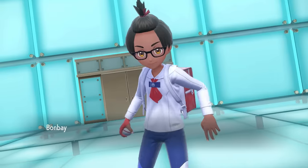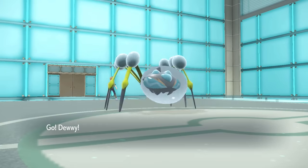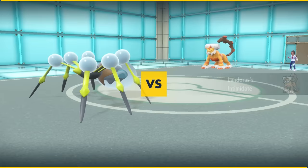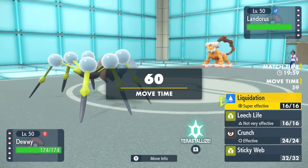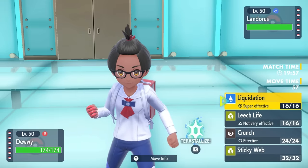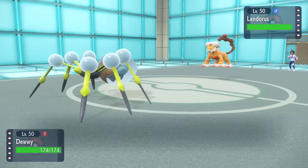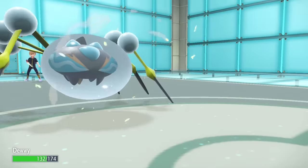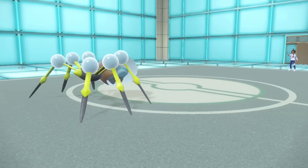My opponent leads off with Landorus — it's been like 14 years, I can never escape this thing. I toss out Araquanid, and with my Water Bubble intact, I figure there's a couple of things Landorus can do. If it's a lead Landorus, it's likely going to Stealth Rock. I could do a lot of damage even Intimidated with Liquidation, but I'm just going to set up that Sticky Web — that's what the Bubble Boy is here for, making things sticky.